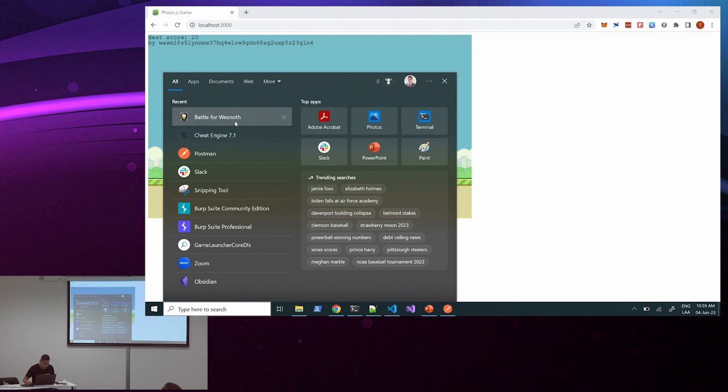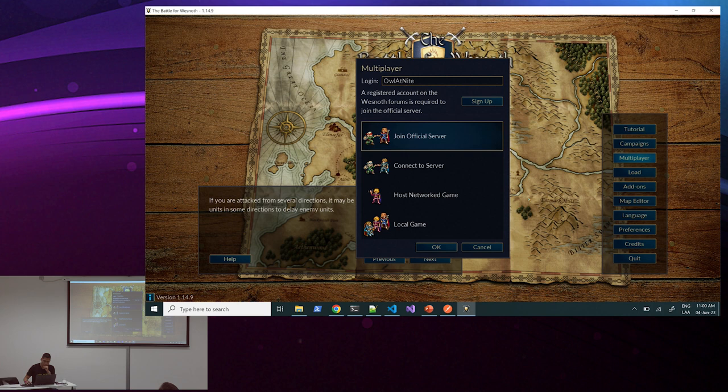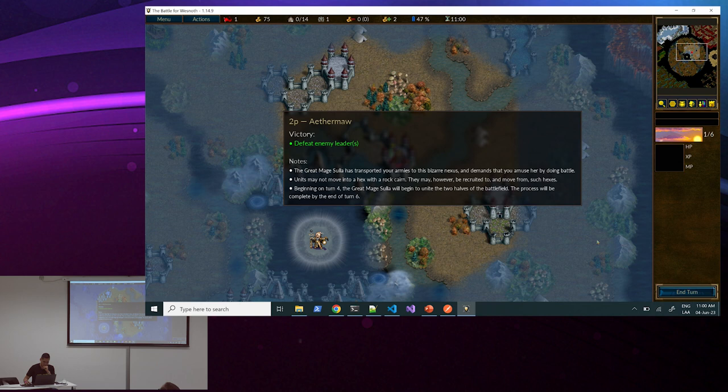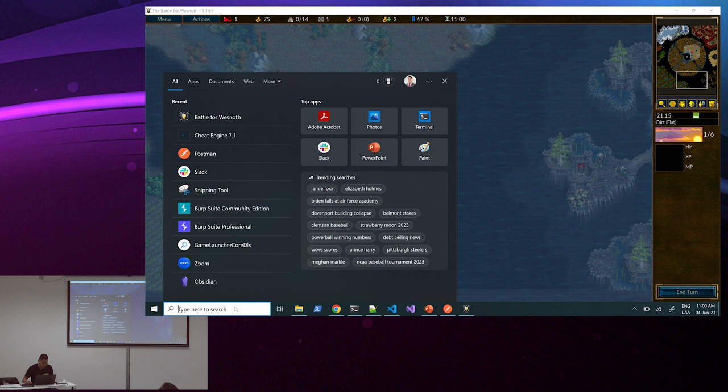Now here comes the final boss for client-side games. We have a game called Battle of Westknot — it's a strategy game. Let's start a new campaign. You can see that I have 75 gold. With this gold I can buy monsters to create a strategy. Let's hack this.